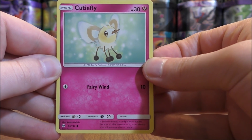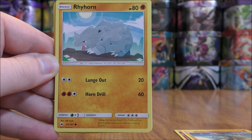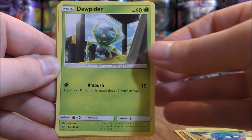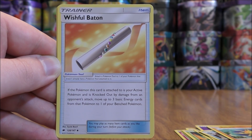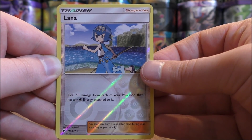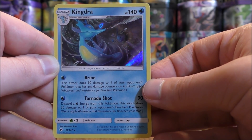The very first pack starts with a Cutiefly, Riolu, Rhyhorn, Tangela, Dupiter, Psychic Type Energy, Simipore, Solrock, Wishful Baton, reverse holo of a Lana which is an uncommon. And the rare here would be a Kingdra, and that is a rare holo. So a good start to this opening.